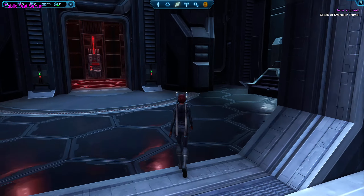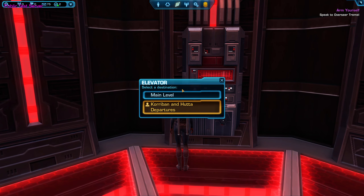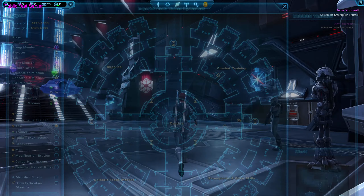So I've created my character, I've gotten her to the fleet. I'm going to take the elevator up to the main part of the fleet, press M for map, and look for the combat training sections of the fleet.